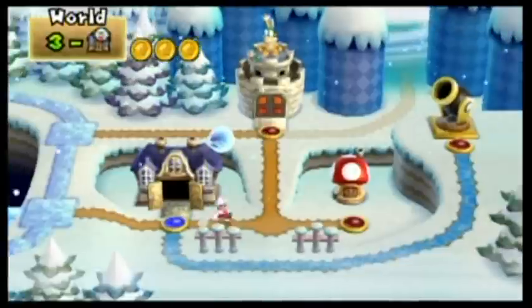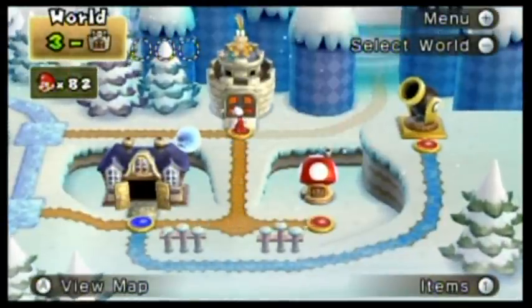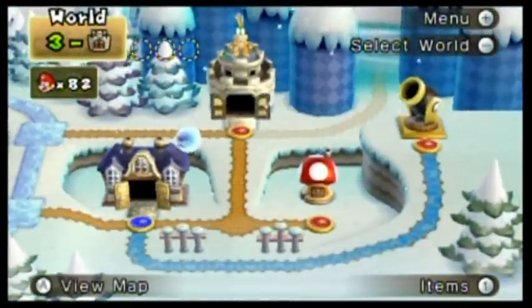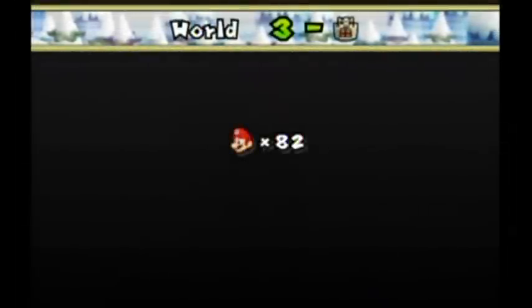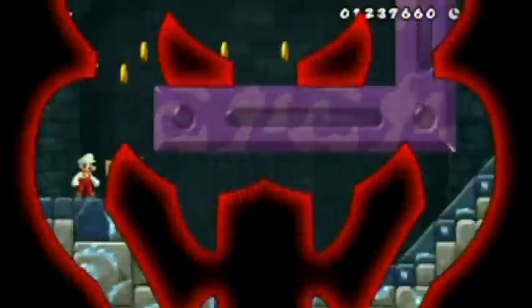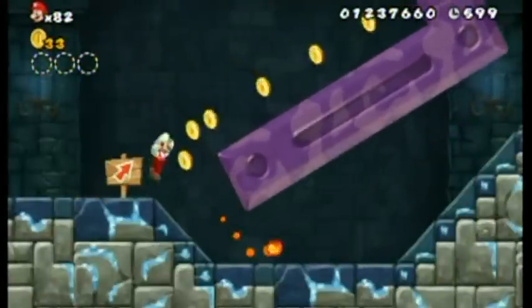Hello everyone, and welcome back to the walkthrough. We're going over to the fortress to fight Lemmy. At least, I think. I looked it up and I think this is supposed to be Lemmy, so I'm going to say it's Lemmy. It better be Lemmy. I'm tired of getting the Koopa Kids' names wrong.